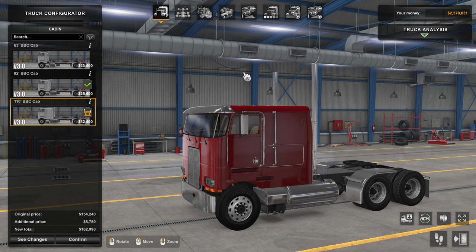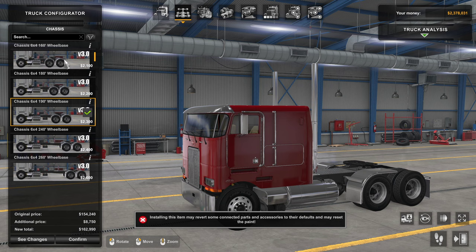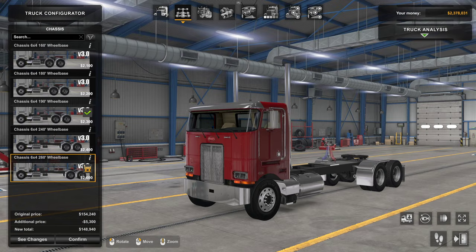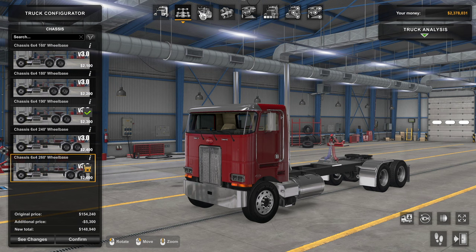In order to show you all the options, even though you might prefer a day cab, I'm going to be using the 110 so you can see everything. Moving on to chassis, we now have five chassis options: the 160, 180, 190, 240, and the 260 — and that last one is absolutely crazy, extending way out behind the truck.